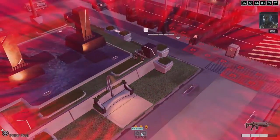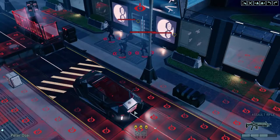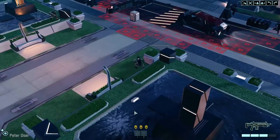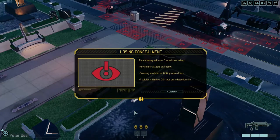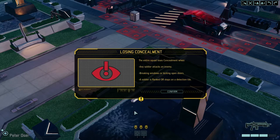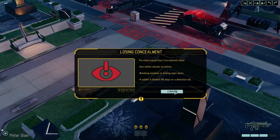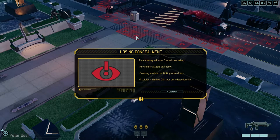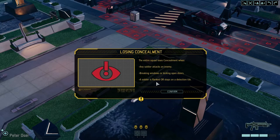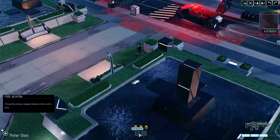Of course, in war there are no real training missions. Concealment's broken. The entire squad loses concealment when any soldier attacks an enemy, breaks windows, kicks open doors, a soldier is flanked, or steps on a detection tile. Oh look - they're I's, not Q's. Alright, so what are we doing now? We're going to fire this weapon again.